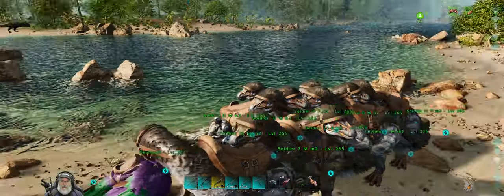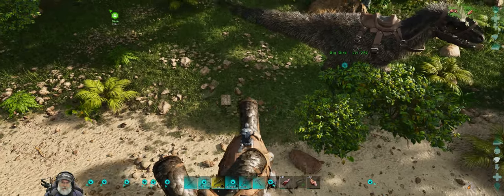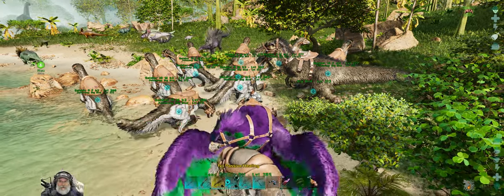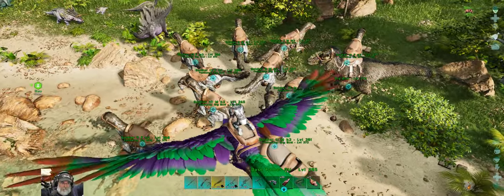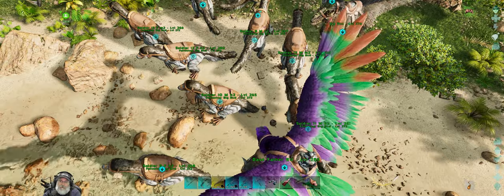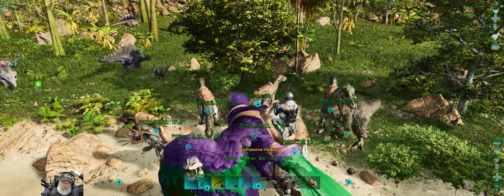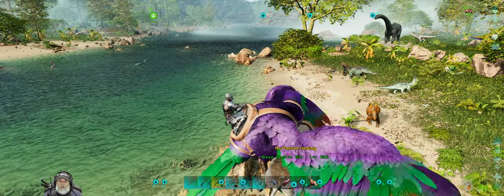I'm going to run back to the base on the bird and grab a Daeodon and carry it with me to do the heals. Okay, I changed my mind — it took me way longer just to sort out that little bit of inventory from that little foray we've already had. So I basically turned off both victim and item collection, which is the way you want them on your boss dinos anyways for the actual boss fights, at least in ASA. They're just going to collect too much stuff, slow them down, slow me down by trying to deal with it. So it's turned off.